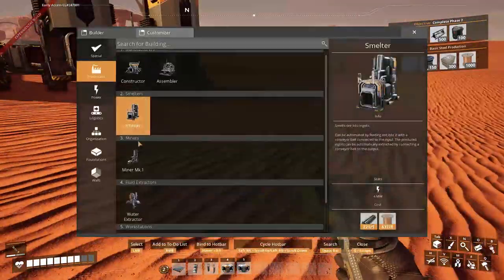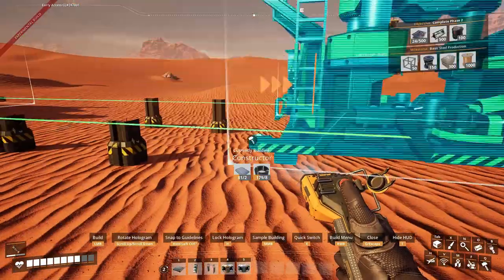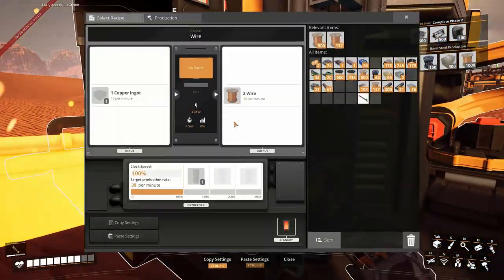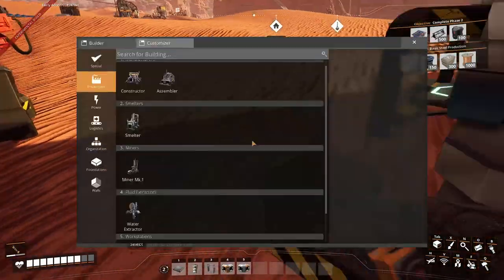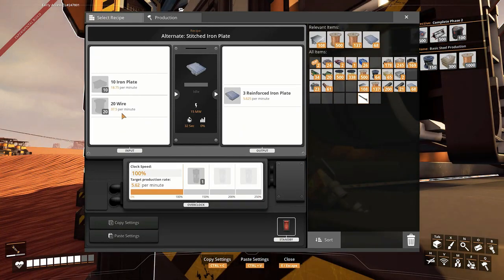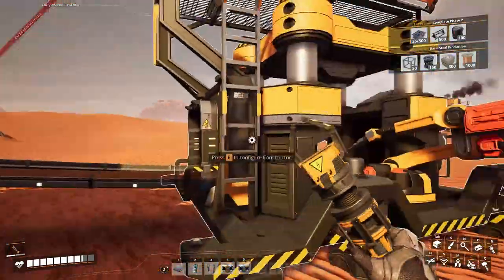We need a constructor to turn this into wire. How many does it need per minute — just double check. What happens if I just put it at five? Still not good. We can work with the numbers later, but we need more than 30, so yeah, we need two.